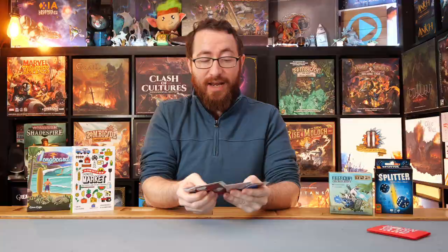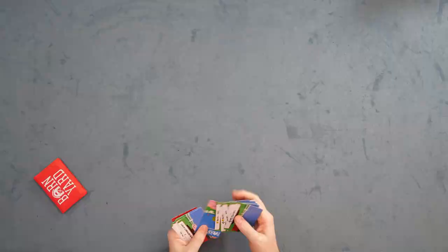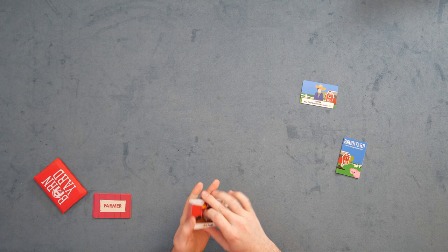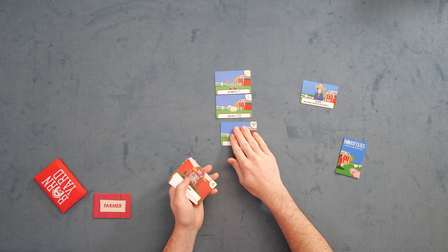Basically, what you're going to have with Barnyard is a bunch of cards. You have your farmers, which you don't have to use, but they give you a bit of an asymmetric reason why you want them. From there, you're going to create a little card row. This is a two-player game, and you'll have these cards in play plus cards down here. On your turn, you're going to use one of these abilities to manipulate the cards and then select the card at the front of the line.